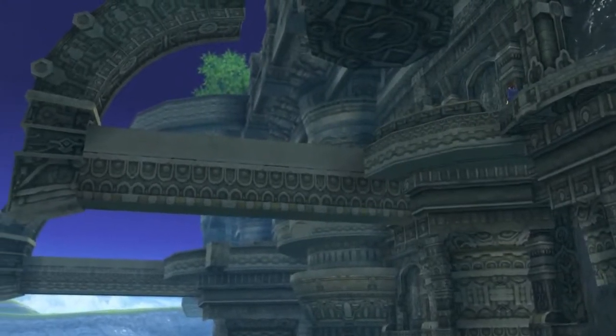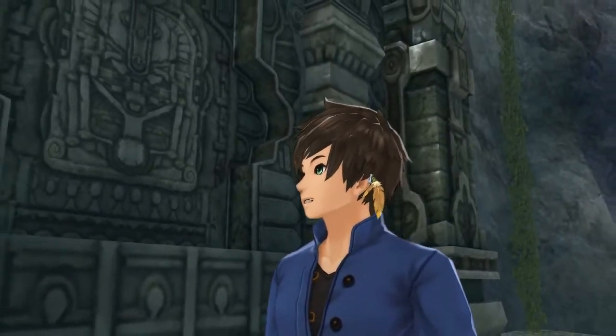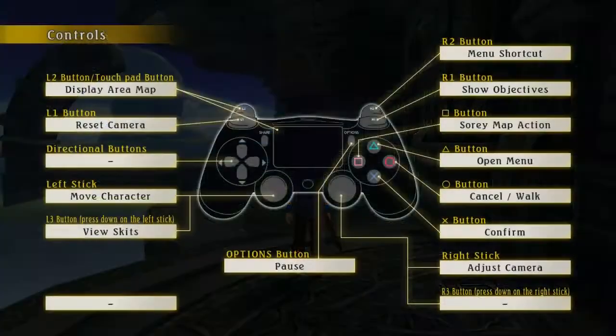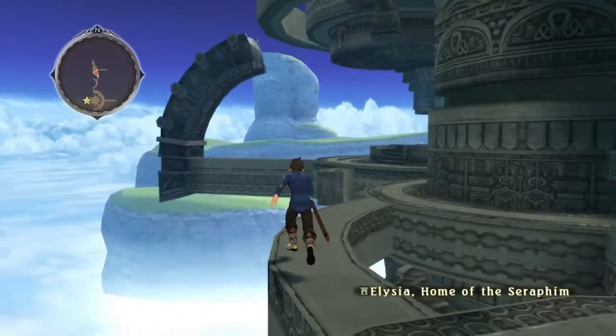I'm feeling a lot of Skyward Sword nostalgia right now. Alright, controls: area map, reset camera, menu shortcut, show objectives, map action. Soray is the name of the main character, I'm pretty sure. Square does map action, triangle opens menu, cancel and walk, X to confirm. Seems pretty simplistic.